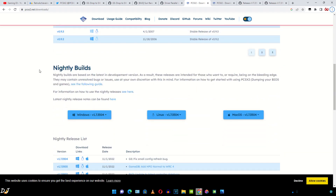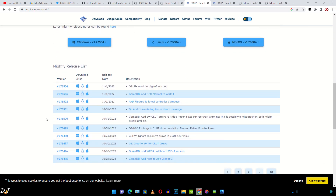Just scroll down and look for the nightly builds. These builds are intended for those who want to be on the bleeding edge — they may contain unresolved bugs or issues, so use them at your own discretion. Make sure you download build version 1.7.3500 or any newer build.